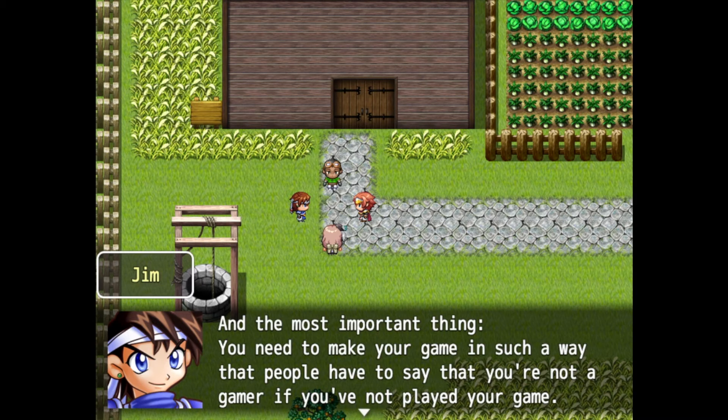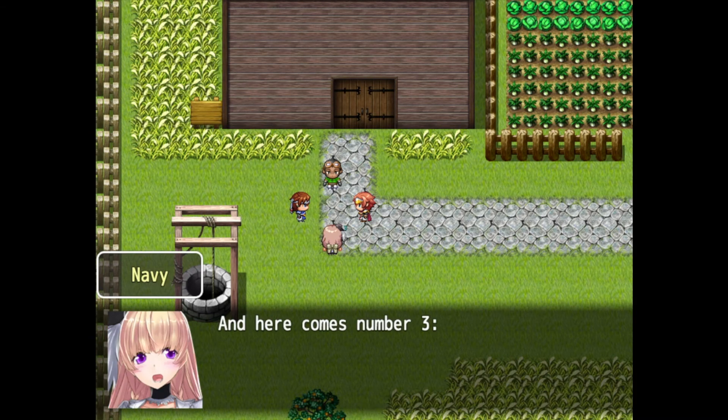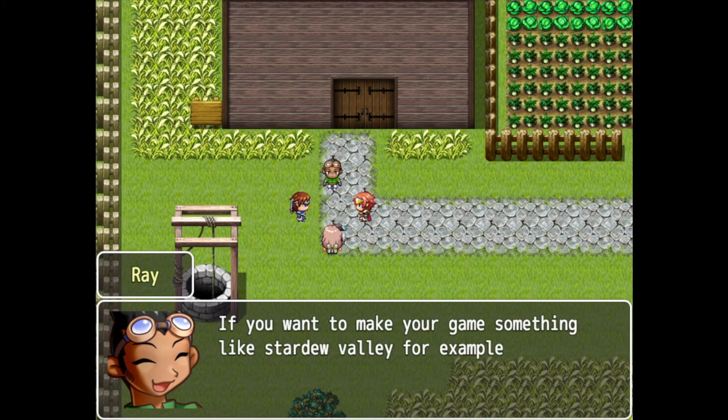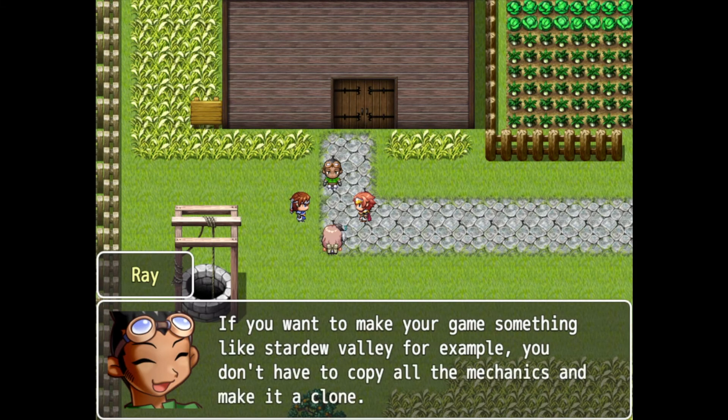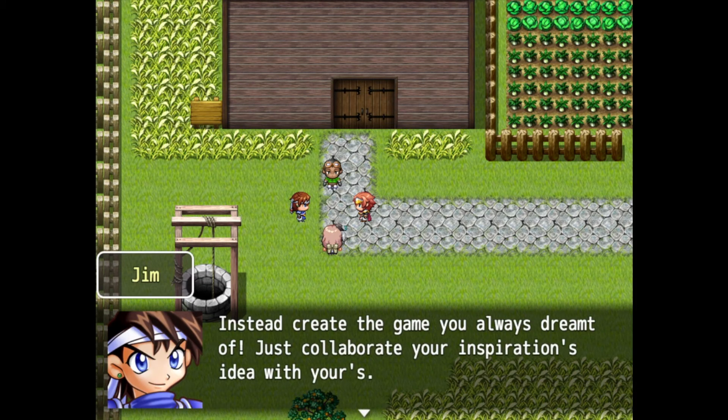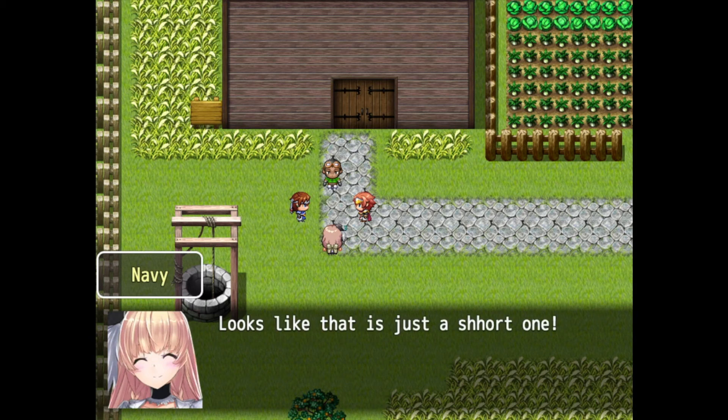Number three: think in your own way. If you want to make your game something like Stardew Valley, for example, you don't have to copy all the mechanics and make a clone — that won't be fun. Instead, create the game you always dreamed of and collaborate your inspirations and ideas with your own unique look.